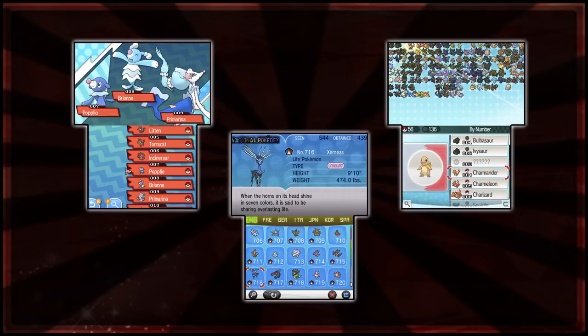It combines the Pokédex of all those games together and fills in the National Dex there. For example, on Pokémon Y I've finished the National Dex, which means my Pokémon Bank Dex is completely full. You can also check stats of those games, and you can view details like height, type, and any Pokédex entries for each of the games.